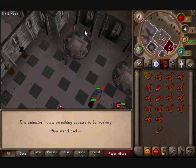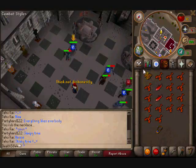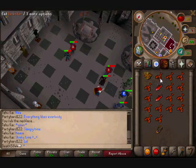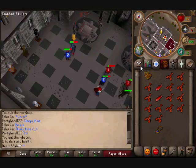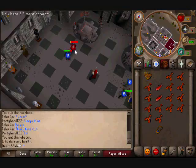So once you've done that, these things will come alive, and then you just want to attack them. These guys drop 25 tokens. I recommend, if you're after the rune defender, I would suggest getting 1 to 2k tokens. I only have 130 because I already got some of the defenders. So basically, once you kill them, you do this for quite a bit.